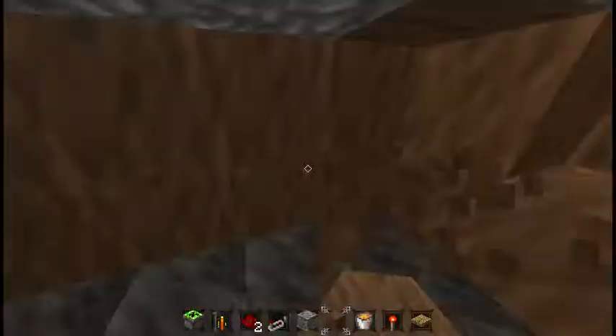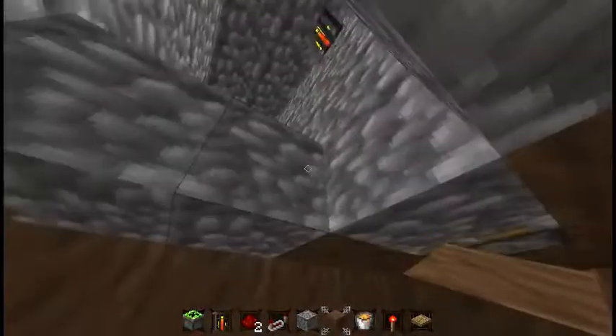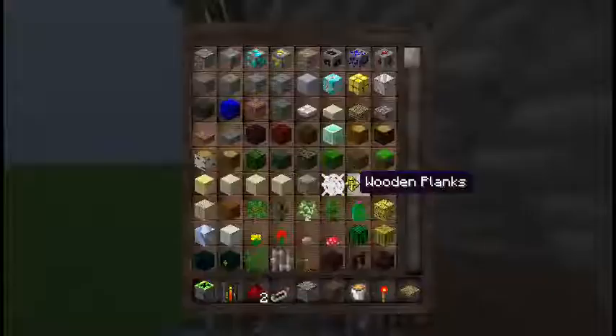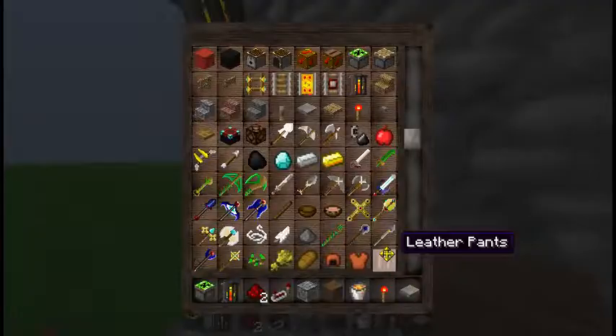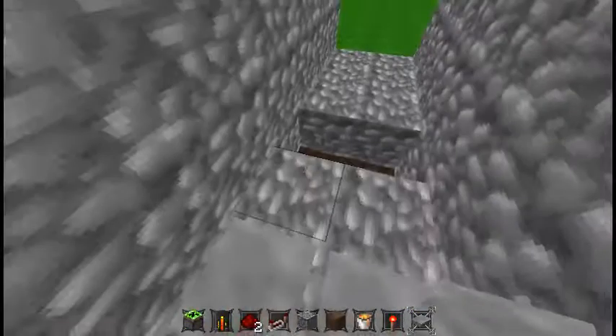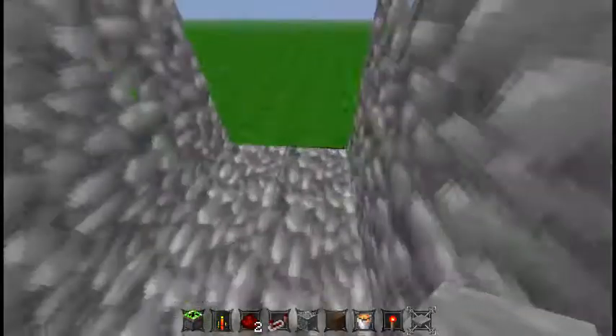Dig a little room out here so you have room to work. Now we need to go behind this piston — I'd suggest going two back like this and then digging a little channel around the bottom. So you're going to go two out from the block underneath the piston, and then dig one out underneath the walls on the side. Your pressure plates are going to go one back from the hole. I should have used stone to build this wall, not cobblestone — I'd suggest using stone, not cobblestone, so the pressure plates blend in with the floor.